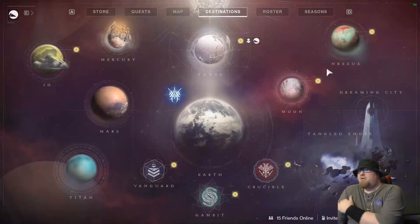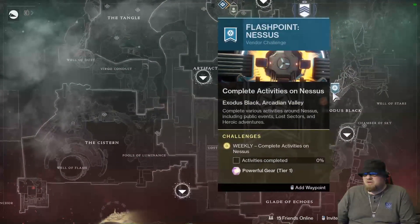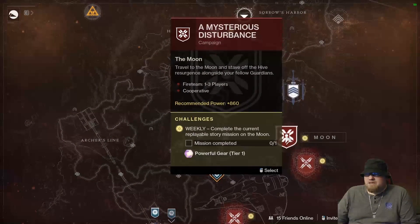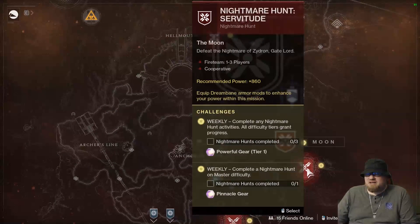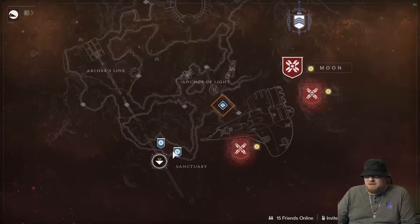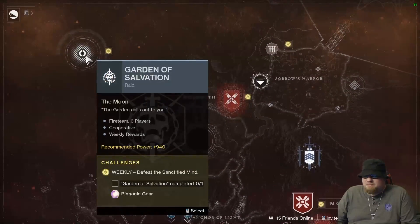Your flashpoint for this week will be on Nessus, so do your public events, do your heroic story mode, and get yourself a tier one powerful drop. On the Moon, your story mission for the week will be A Mysterious Disturbance. Your nightmare hunts will be Taniks the Scarred, Zydron, and the Nightmare of Scoloss. You can also do your weekly bounties for the Lectern of Enchantment and for Eris Morn, and of course Garden of Salvation and the Pit of Heresy both give pinnacle drops for the week.